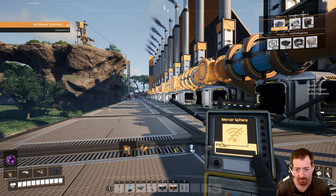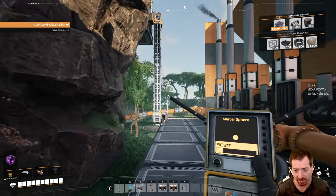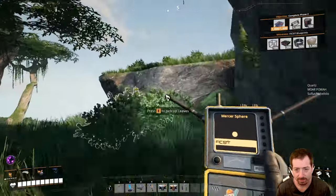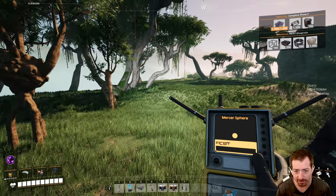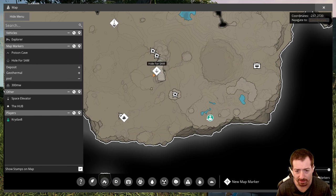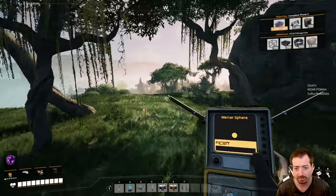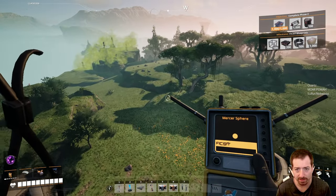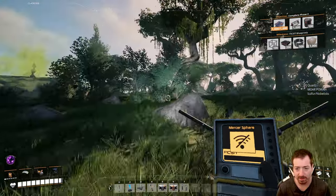Does there happen to be a Mercer sphere nearby? I always need more Mercer spheres. Oh, there actually is one — oh, this is probably the one that I can't get. It's so annoying — I don't know why I can't find this stupid thing. It's just not where it says it is. It's got to be deep underground, that's the only answer. Maybe the reason I haven't gone in the poison cave is because it goes over there, but maybe there's an offshoot that goes over here — I guess it's worth checking.